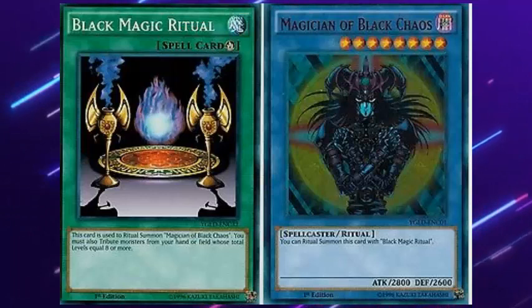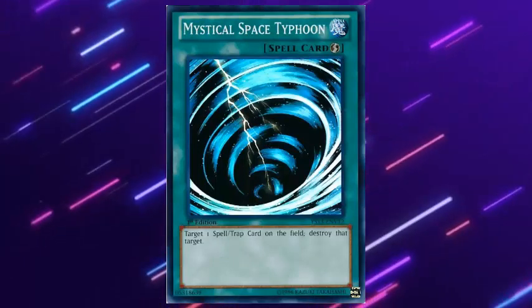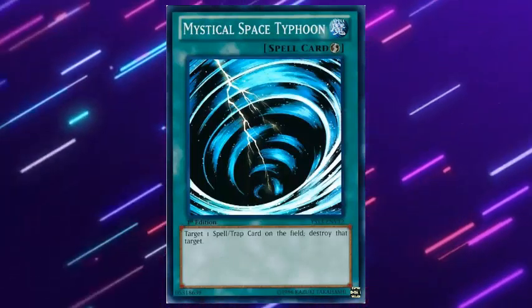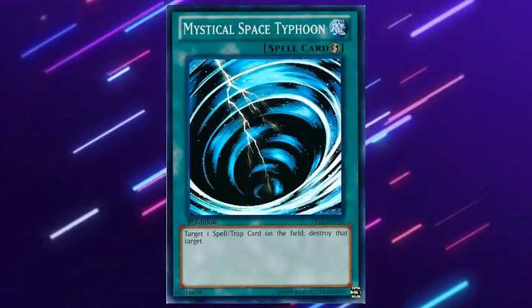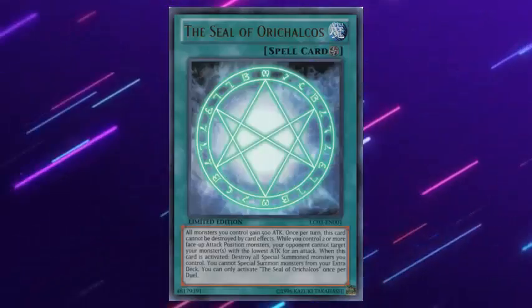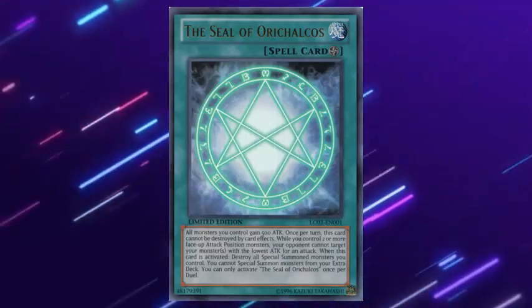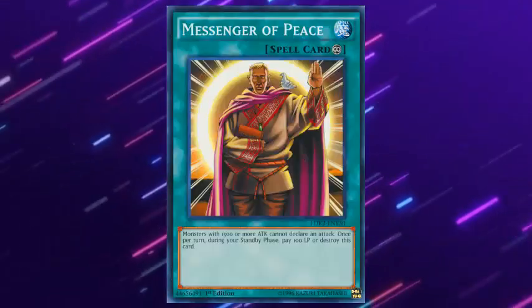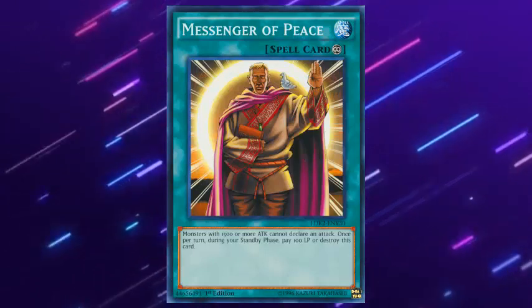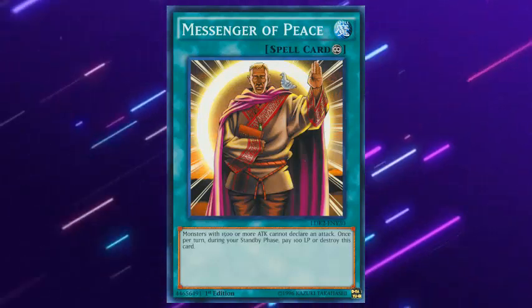Ritual spell: this card is used to summon ritual-type monsters and is represented by a flame. Fast play: a card that can be activated from the hand or on the field during any turn of both players, represented with a lightning bolt symbol. Field spell: this card activates in the field zone and produces an effect while it is active during the entire duel; when it is destroyed it goes to the graveyard and the effect ends. Continuous spell: when this card is activated, its effect continues as long as it remains on the field, identified with an infinity symbol.